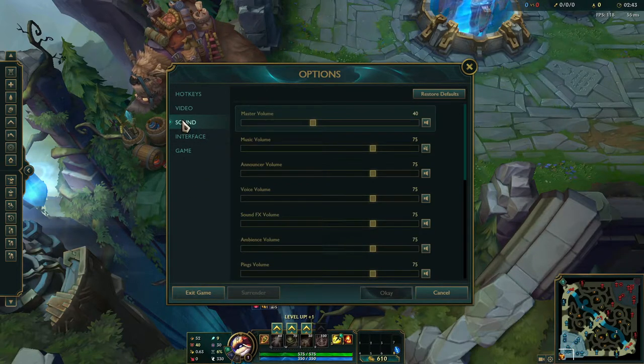The next thing is readjusting your sound volume. Some people like to turn it all the way down or completely off — do not do this. Specific abilities have sound cues that are very important to hear. Things like Flash if you don't see it, recalls, and teleports you might hear before you see them on screen. Especially as a new player you need all of this data, so prioritize game sound over your music.